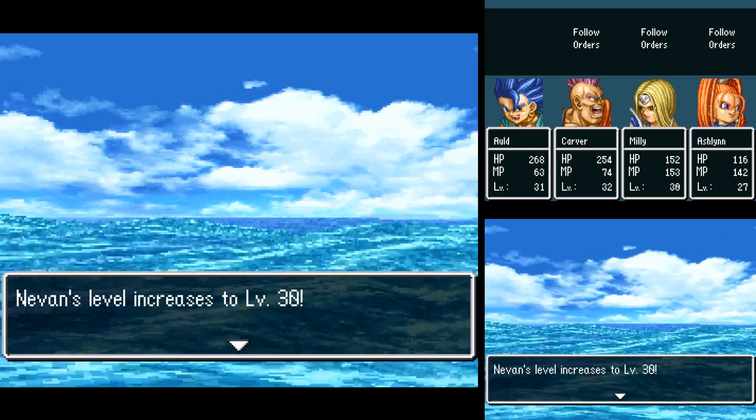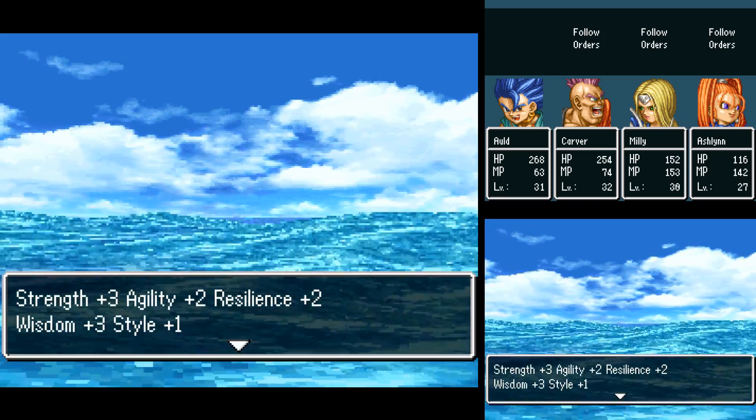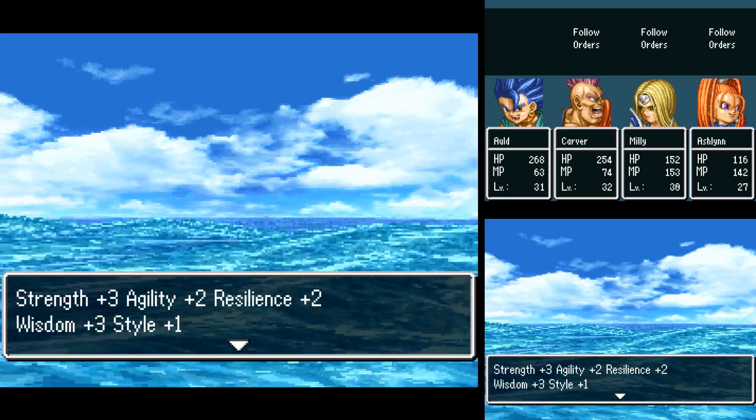622 experience points. Nevin's level increases to 30: 6 hit points, 3 MP, 3 Strength and Wisdom, 2 Agility and Resilience, 1 Style. 376 gold coins.